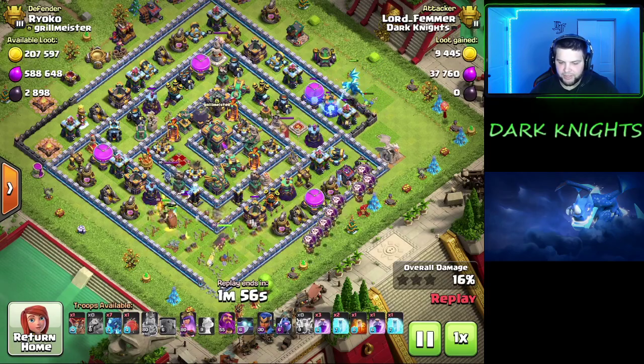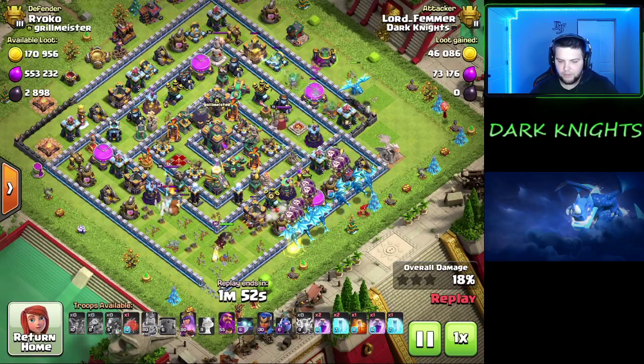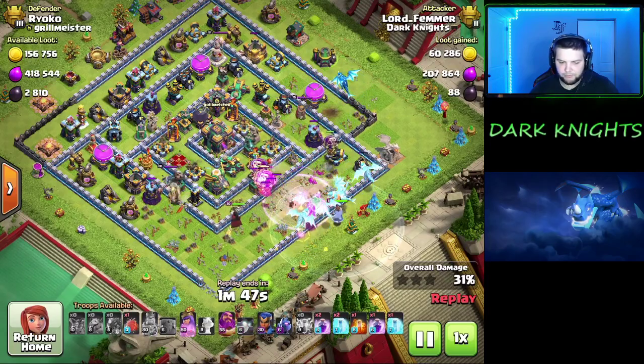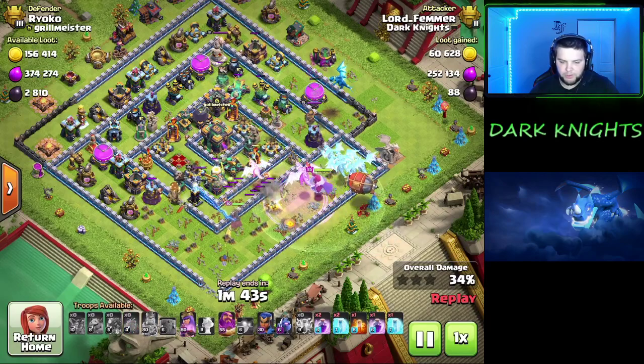Queen steps up, starts taking out the tesla farm. Drop all the loons, Electro Dragons right behind it. Warden, and blend. This one's a little weird because the town hall wasn't activated — it's being upgraded. So that was the only thing being upgraded here, besides an air defense. My loons actually don't destroy this right away because it doesn't activate since it's being upgraded.